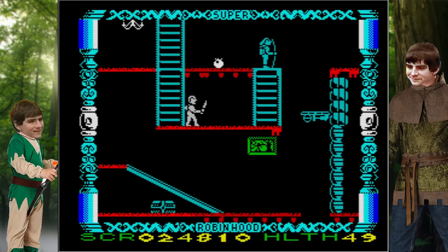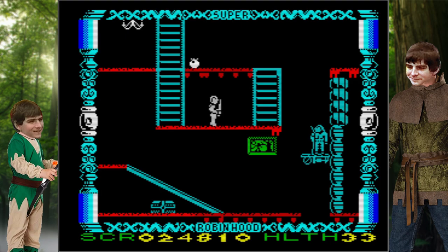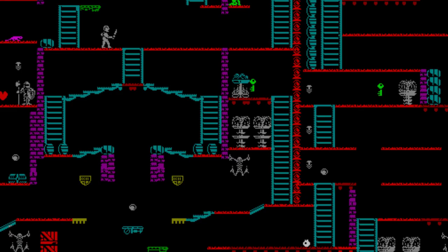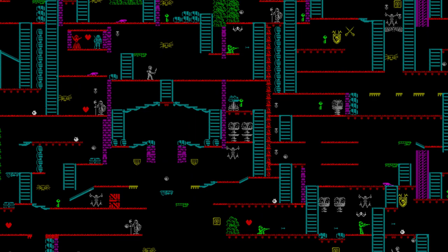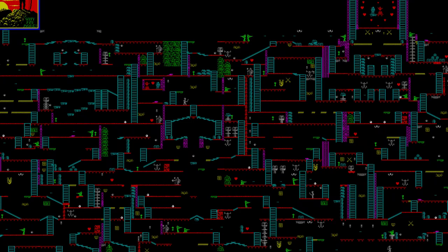Robin takes damage from enemies, but he also takes fall damage, and sometimes he takes that fall damage from a slightly awkward angle. The health meter at the bottom happily chirrups away every single time you so much as think of something mildly dangerous. Meanwhile, you're just trying to work out which way you're supposed to go. This is the map for Robin Hood. It's not a small map by any means, and it's designed in such a way that you will absolutely get lost. I can't count the number of times I thought I was going the right way, only to be confronted with a dead end and realise that it was one of the twelve other ways that I should have gone.